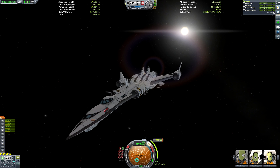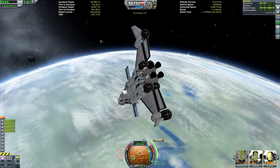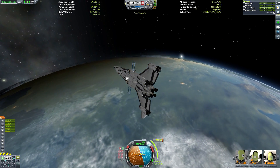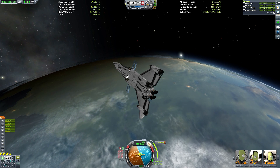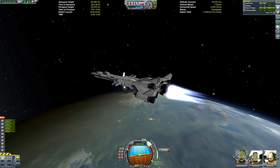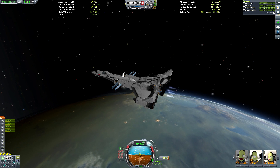Four nuclear engines tends to be a good standard to go for — you can get away with three depending on your craft's mass, but four is generally a pretty safe amount. That's why this thing has four nuclear engines. When we're talking about Minmus, this is very much overkill, but bear in mind this is a prototype for what will eventually, hopefully, be a Duna SSTO.